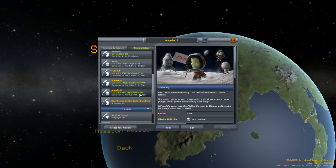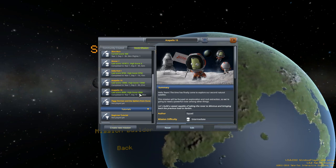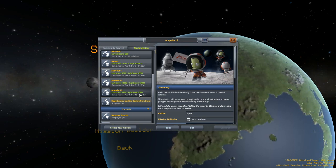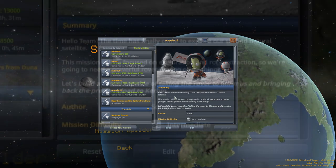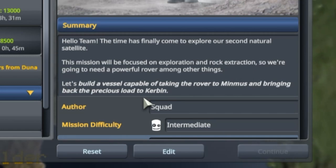Last episode we had Acapello 13. This is Acapello 15. You might recall Apollo 15 was the first Apollo mission that featured a rover. And yes, rovers are going to be featured in this, but not the moon. The mission will be focused on exploration and rock extraction, so we're going to need a powerful rover amongst other things.